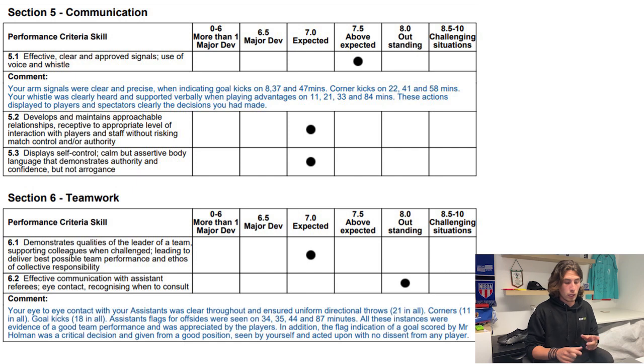Moving on to sections five and six — these are smaller sections as they're not weighted as highly. Section five is communication: effective, clear, appropriate signals and use of voice and whistle. We discussed how I use my voice a lot. My arm signals are clear and precise for goal kicks, corner kicks, and my whistle was clearly heard. Supporting with verbal 'play on' for advantages, which we got a mark up for, meant the spectators clearly heard and understood what was happening — that's why you put your arms out to signal play on advantage.